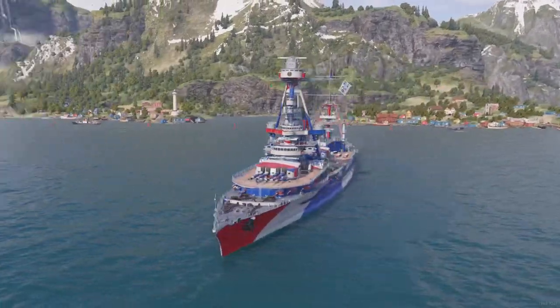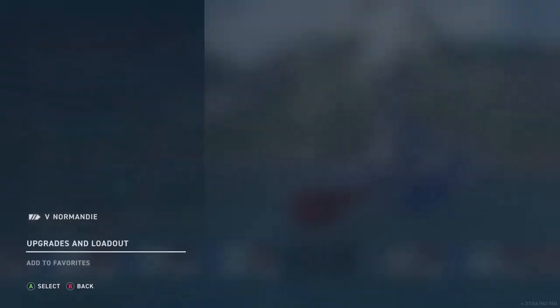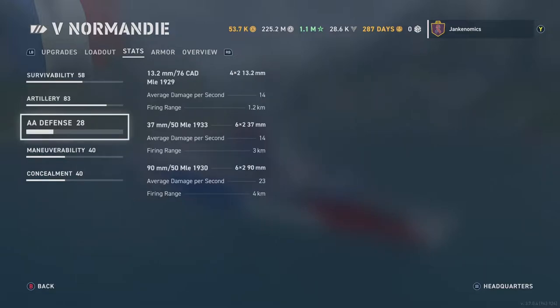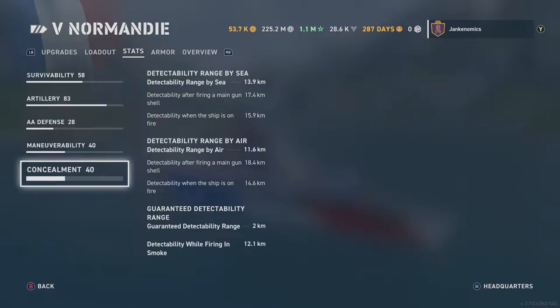Today I bring to you none other than the Tier 5 French battleship Normandy. She is equipped with smaller caliber guns and a smaller health pool — 48,300 health points. She's got a 340mm gun, that's slightly smaller than 14-inch guns, so she's about 13.5-inch. She does hit well. She's got good penetration as long as you've got Robert Jojard as your inspiration and commander. She's fairly quick at 27.3 knots with a better-than-average rudder shift of 14.1, and a concealment of 13.9.